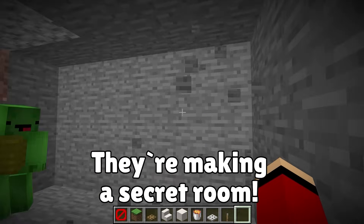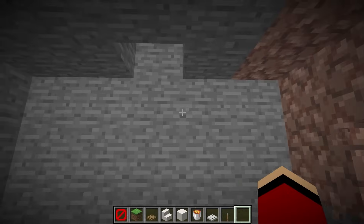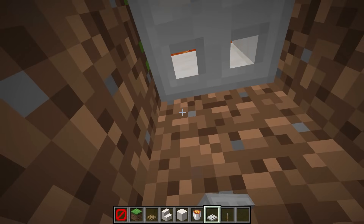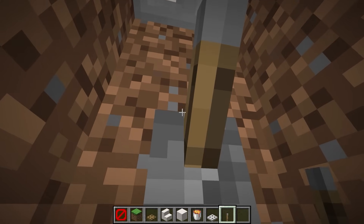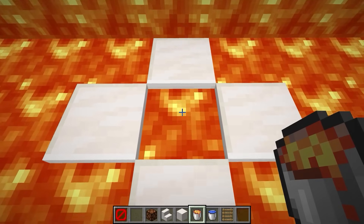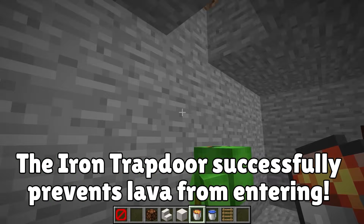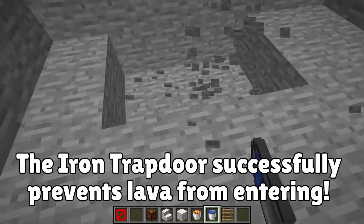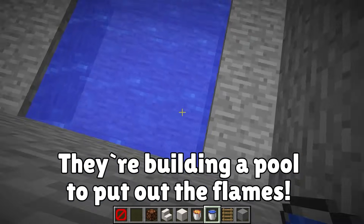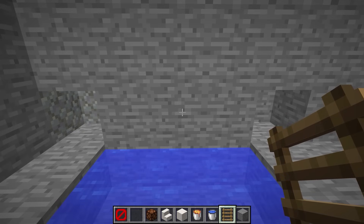We'll clear this out. Let's hide our treasure chests in this room — no one will ever find them here. Once you fall through the lava, let's put an iron trap door up here. By placing the lever here, the lava will stay out of the room. Whoa, that kept the lava out!